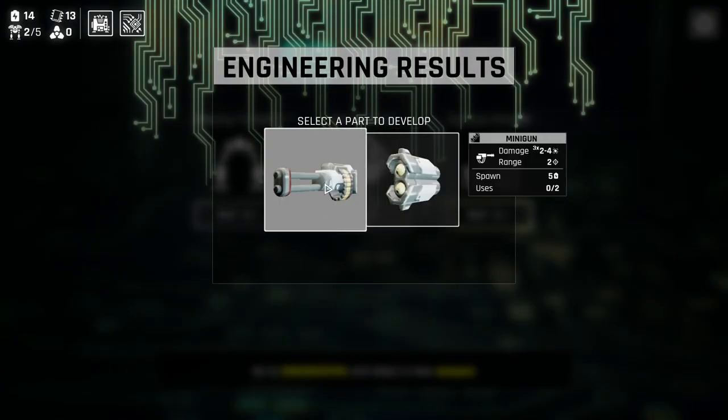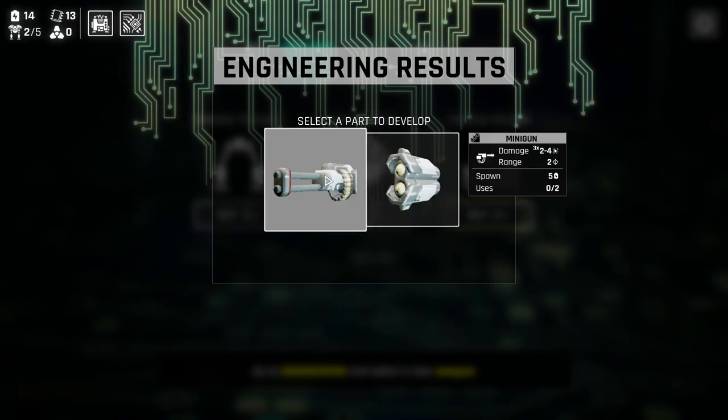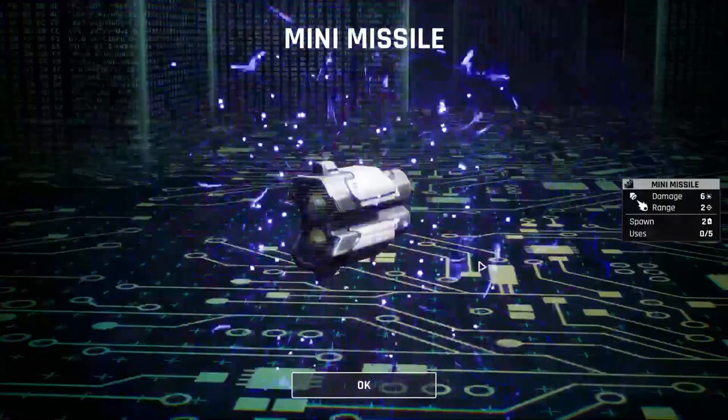We always get to pick between two. We got a minigun — it does 2 to 4 damage three times, has a range of 2, costs 5 energy to spawn, and can be used on two different mechs. If you have something that boosts damage it gets really powerful, but if you go up against enemies with armor, it doesn't do much because armor applies on all three hits. We also have a mini missile which does 6 damage with a range of 2, costs only 2. Let's just grab the mini missile — it's a good all-around weapon.